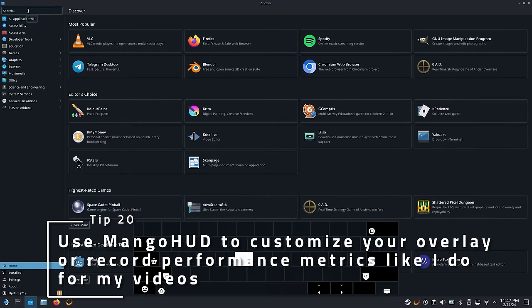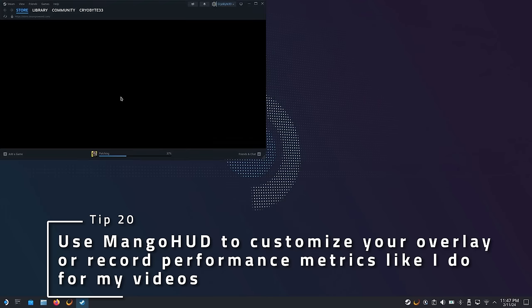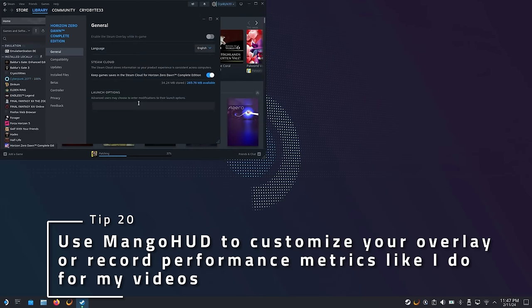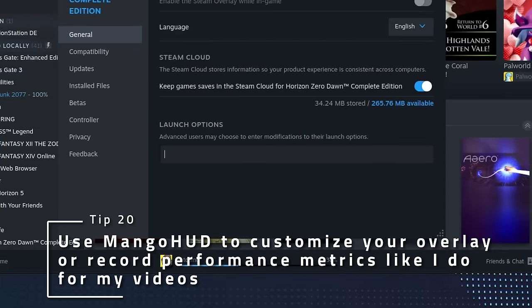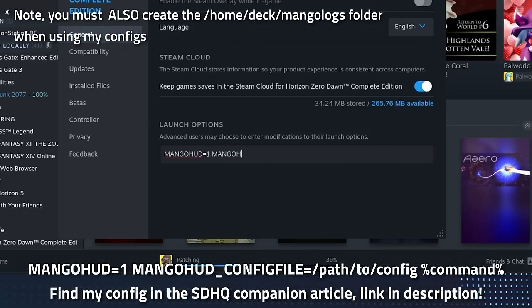If you want to record your performance or customize the overlay to your liking, install MangoHUD from the Discover Store, write a custom config file using their template, and start your game with the following launch arguments. I personally use Left Shift plus Z to toggle the overlay and Right Shift plus M to toggle performance recording, but you can use whatever you want. If you want my exact config, feel free to check out the SDHQ article of this video, since I've attached my entire config file there for everybody's use.